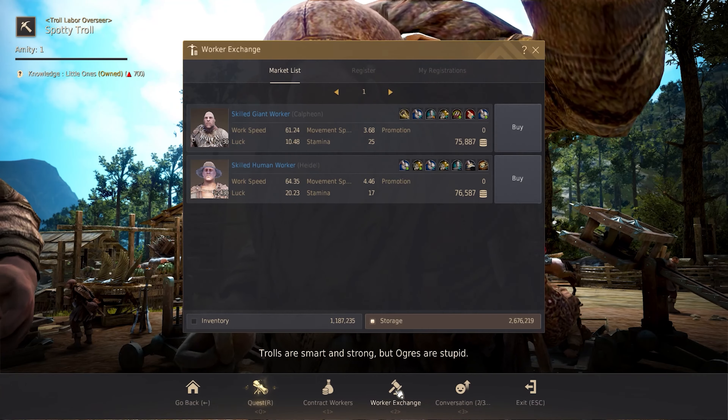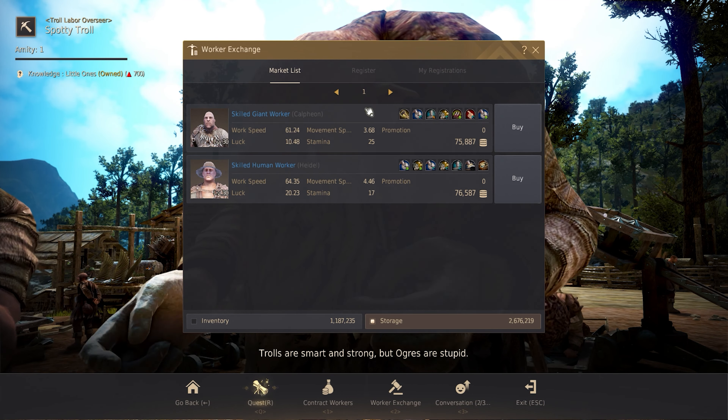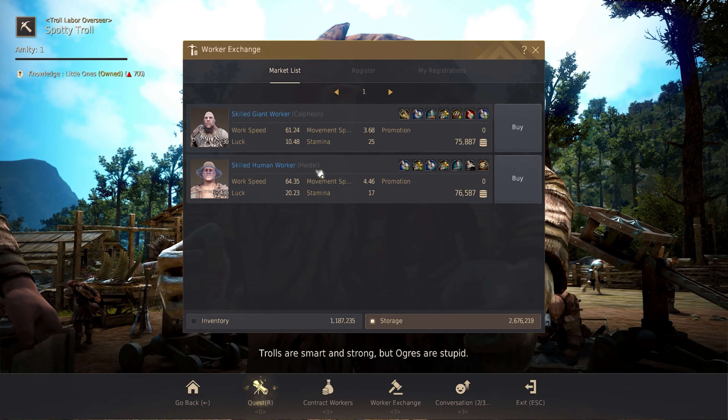The last option is to use the worker exchange, but there are usually no workers for me. You might get lucky though. How about we take these crates to Valencia now to sell using the desert trading buff.